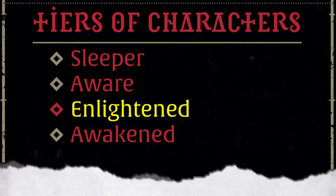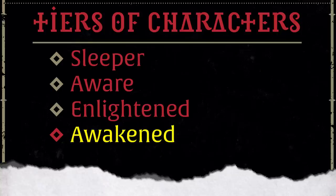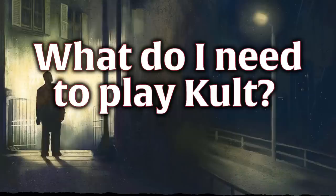The final tier, Awakened, isn't considered playable. That is the goal of the game. It's at this point that the characters have ascended into Gods. What do I need to play Cult?